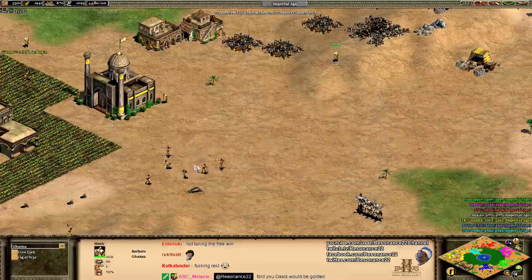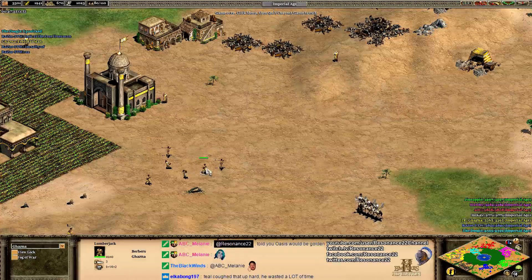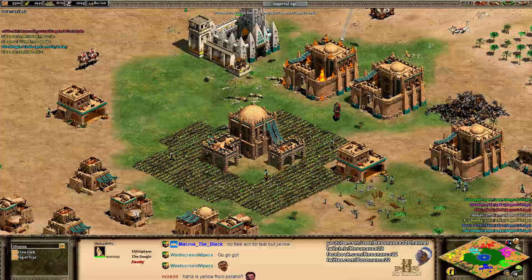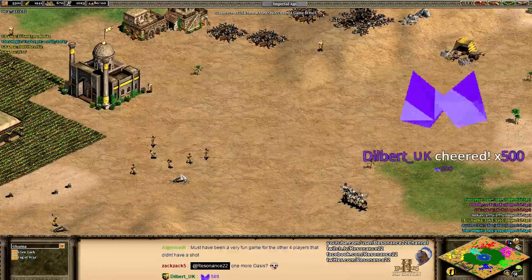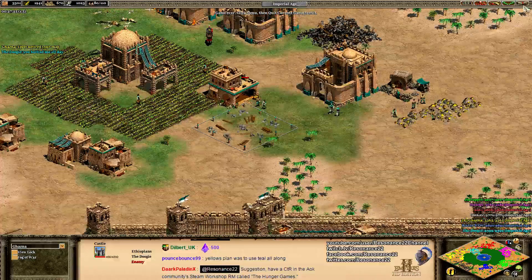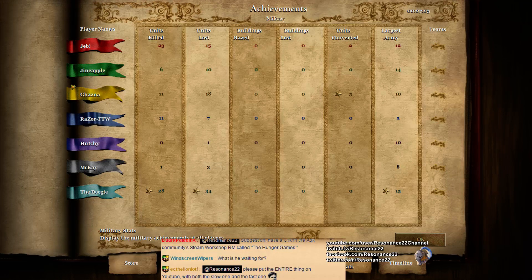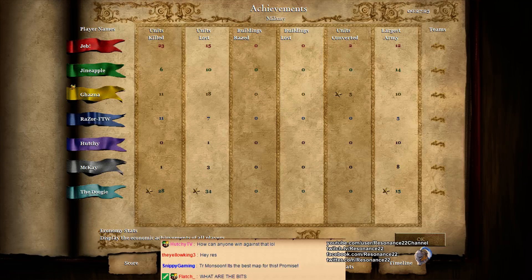Kazna should be nice though — it's all about being humble in victory. This victory is also attributed to Jeb attacking teal. We should be nice to teal — he just got hoodwinked here. Well played yellow. My heart goes out to the Doogie — you almost did it. We might do more capture the relic, hopefully with a fairer map setup. I think that could be fun. Oasis would have been more golden if it wasn't so unfair, but the twist ending was great — I thoroughly enjoyed this one.